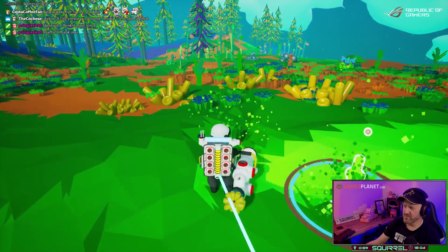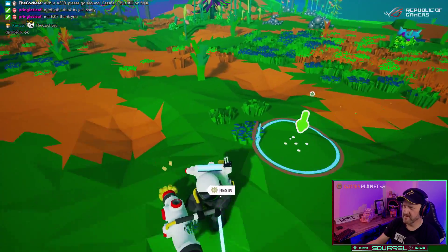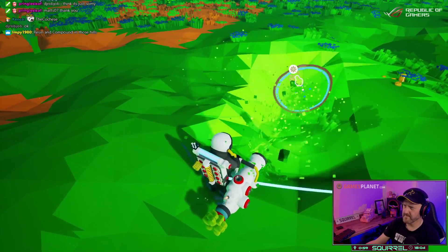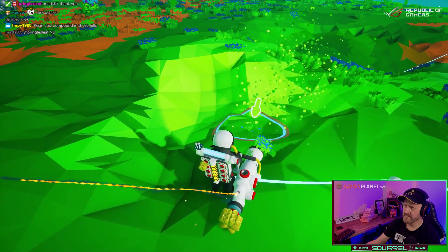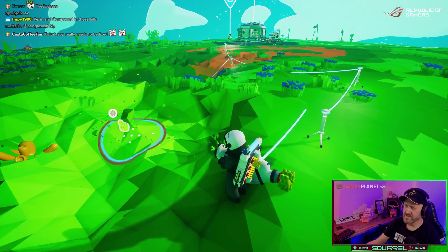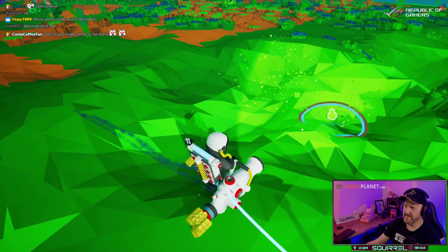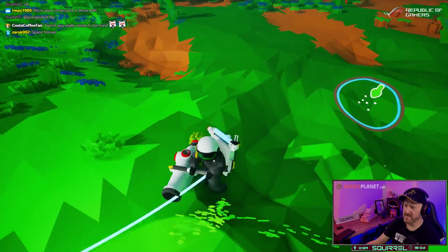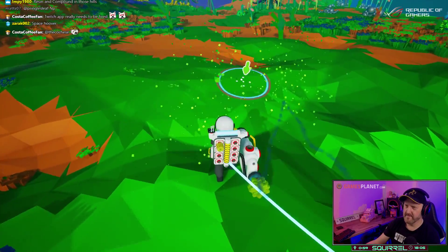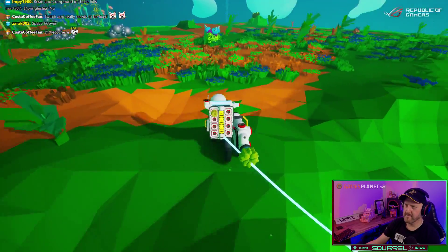So they've changed all the graphics for things — this resin just looks completely different. How is the base generating power currently? Solar panels on the top. So it's a case of at night we've got limited power. Yeah, and I think there is a power accumulator that's pumping power as well.